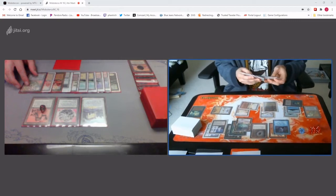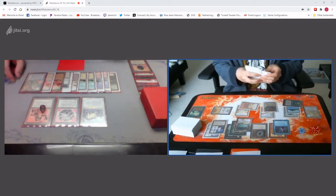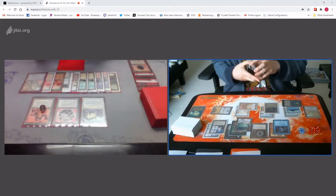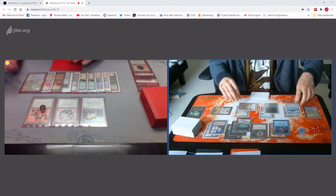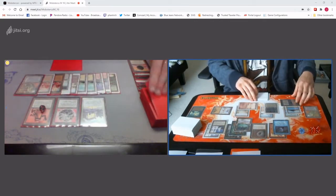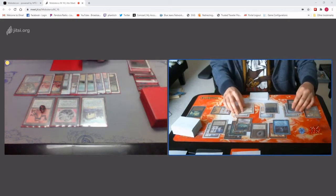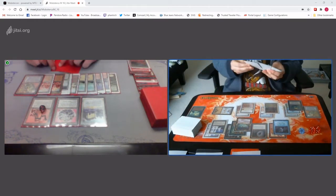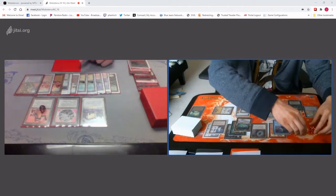Pass the turn. Pass turn. Millstone you. Far Sink, Mountain. Untap. Ivory Tower triggers. 7. Library. Gain 8. Up to 76.